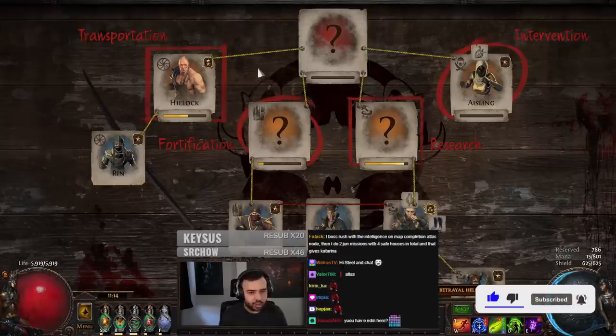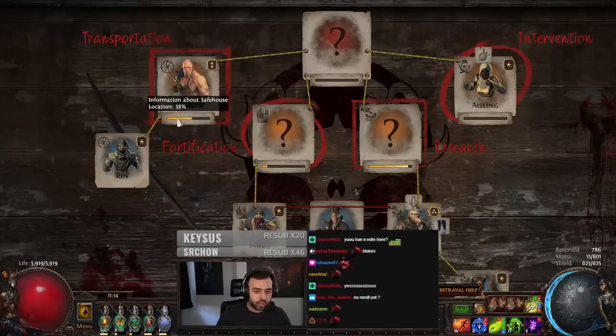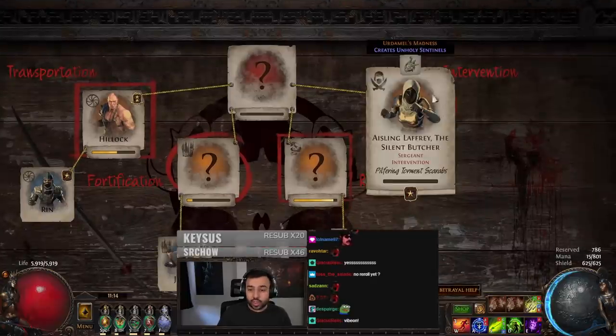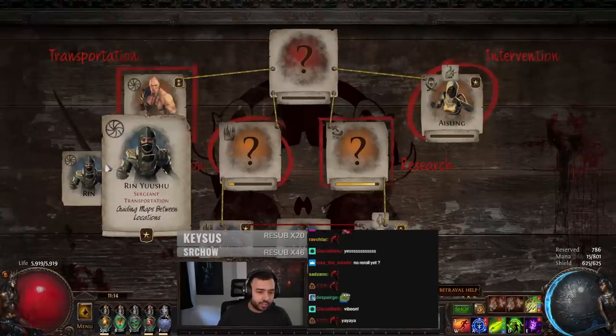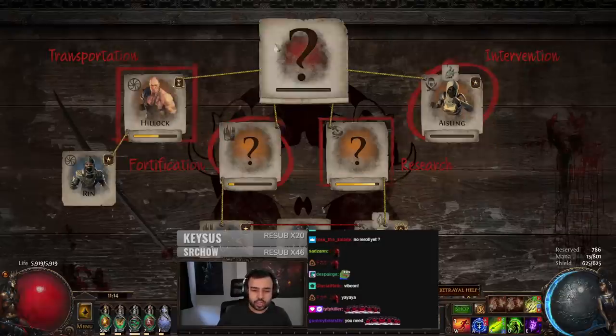Intelligence is the progression bar. When it hits 100%, you can run it. Once this bar reaches 100%, you can interrogate them after doing the safe house to get intelligence for this one. All you need to know is you want these four — pretty much everyone actually, you want all of these — but especially these four to have higher ranks. So you rank up these four to get this one.